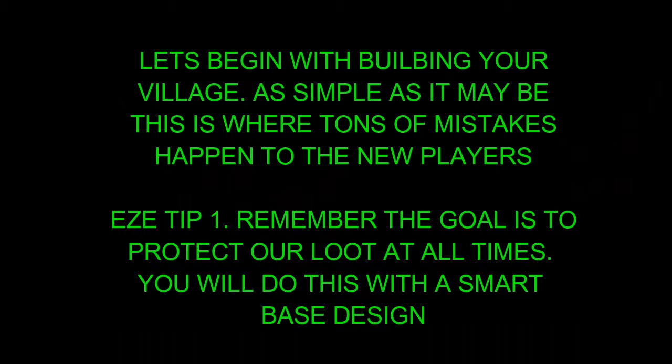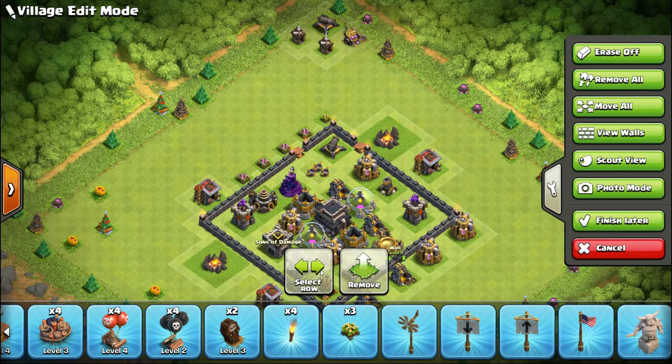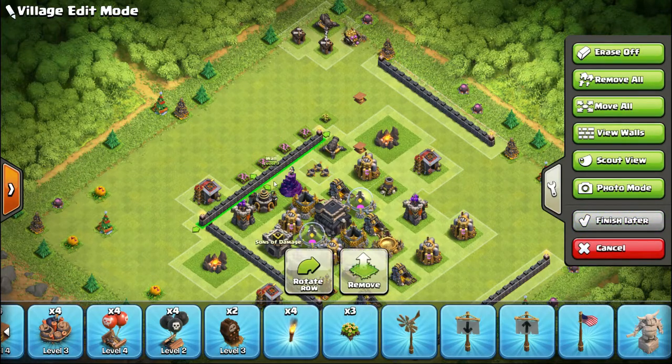We're going to start off by building a Town Hall 5. I use Too Easy, one of my many accounts — he's a Town Hall 9, but we're going to bring it back down to Town Hall 5. My intention isn't for everyone to count the walls and make sure I have all the right pieces in place — that's not the point. The point is that you're not supposed to build a base that looks like this: the big square base with Town Hall in the center and all the big structures like the storages surrounding Town Hall. That is not how you build your base — that's a death trap. You'll go 100% pretty much every time they raid you.